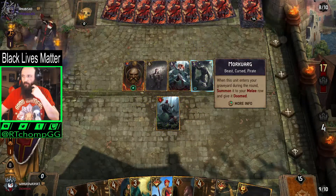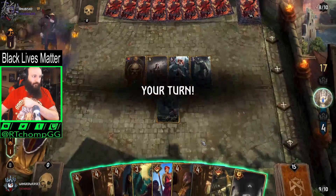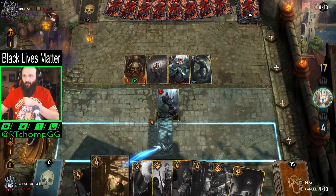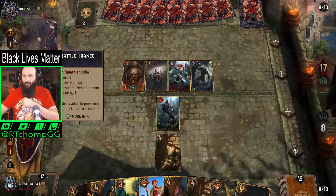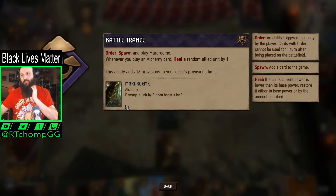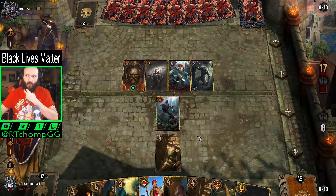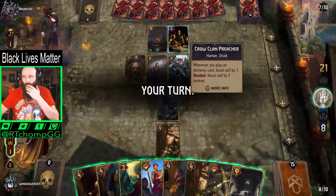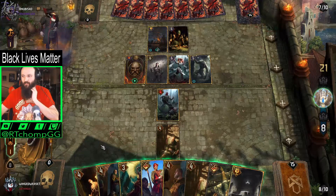That's kind of bad — 'when this enters your graveyard during the round, summon it to your melee row and give it doomed.' We're still on our plan but it's not looking great because I expect she's going to be problematic. Does this cause you to discard? This can actually serve as removal too, which is interesting, because it doesn't say 'damage your own guys.' We have no way to make that go away — I mean we can generate coins and steal it, but that's about it.